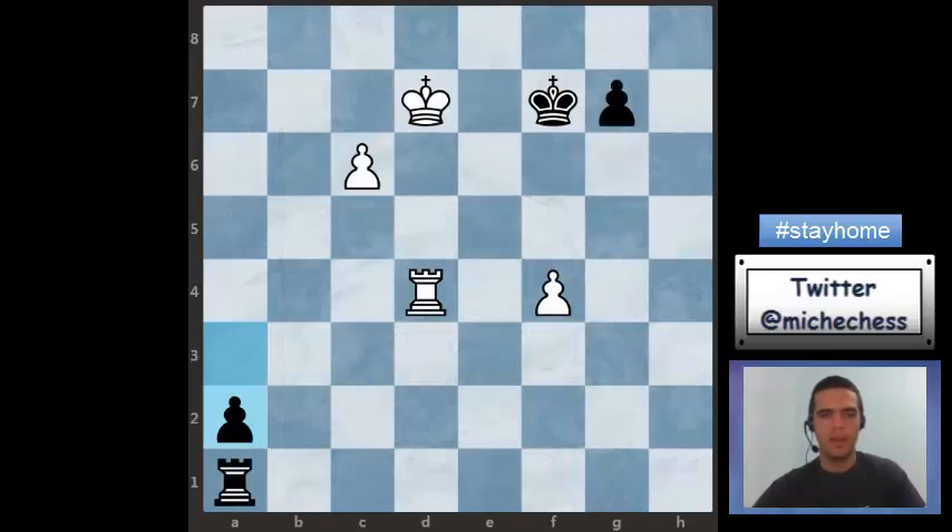We are playing as white in this position. We have a pawn at c6, black has a pawn at a7, and we have two pawns against two pawns. So let's analyze what we can play. The first move I'm taking a look at is c7. It seems nice.